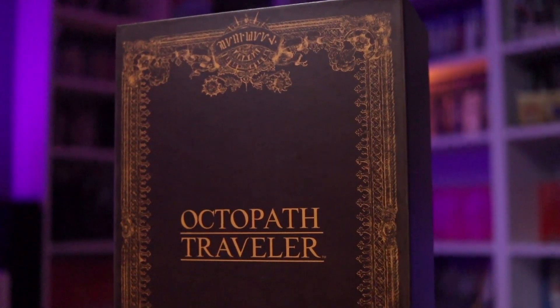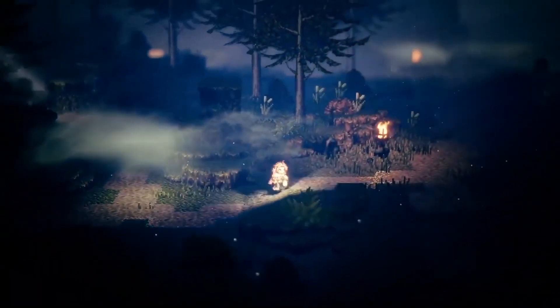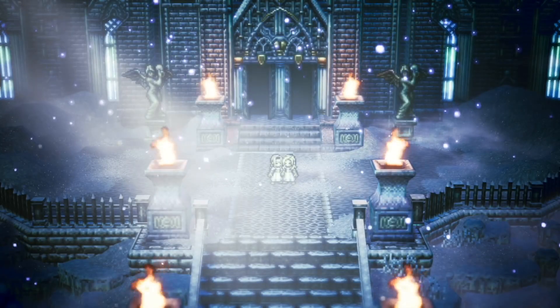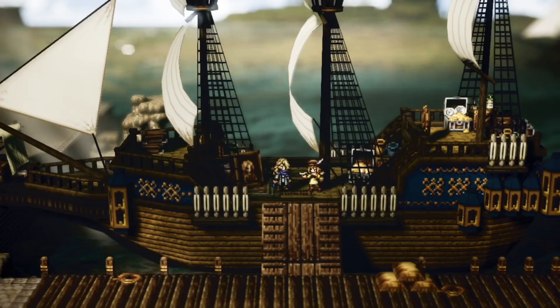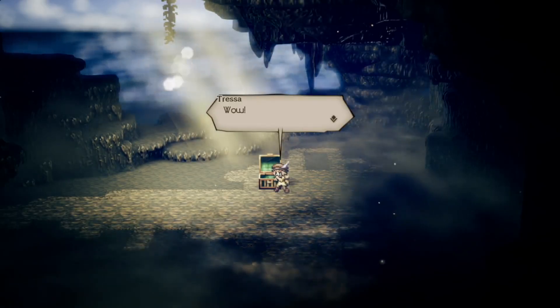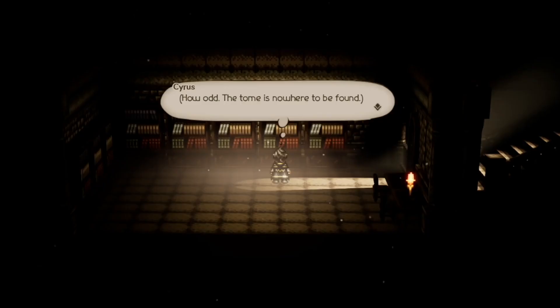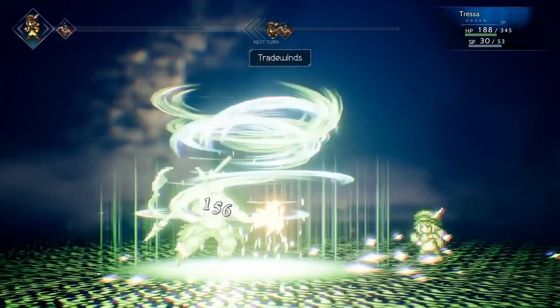Stepping away from overt darkness, my next pick is Octopath Traveler. It's a jaw-droppingly gorgeous game that takes the chunky pixelated 16-bit aesthetic and updates it with Unreal Engine — beautiful particle effects and vivid colorscapes. I think it's one of the prettiest games I've ever seen period. The RPG format lends itself particularly well to portable play since you can pick up, make some progress, and put it back to sleep quickly. Octopath's chapter-based structure makes it especially ideal for that, and those crispy graphics are going to look amazing on the OLED.